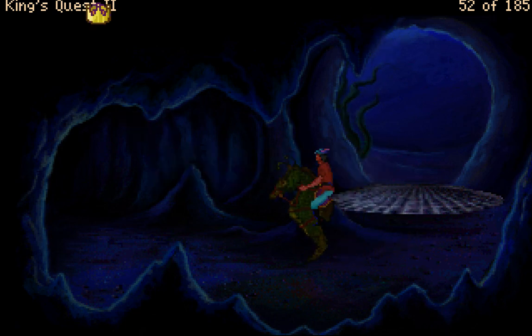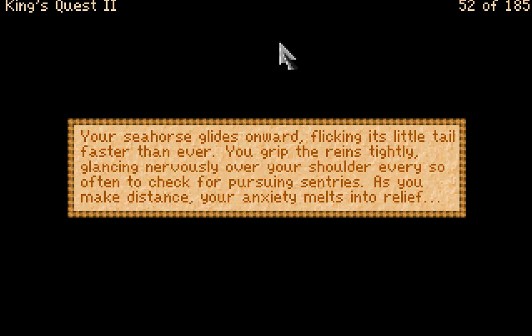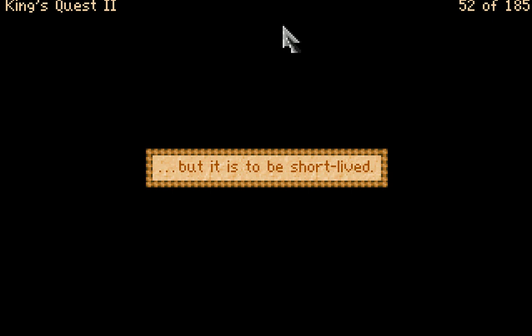You remount the seahorse. I really wish I could have saved my game. Your seahorse glides onward, flicking its little tail faster than ever. You grip the reins tightly, glancing nervously over your shoulder to check for pursuing sentries. As you make distance, your anxiety melts into relief — but it is to be short-lived.